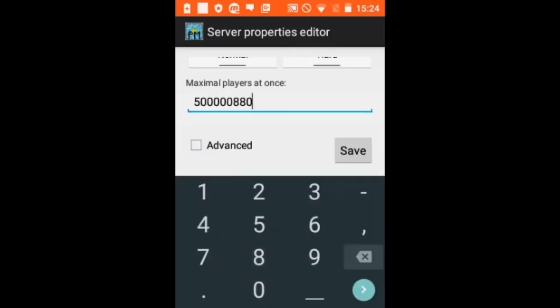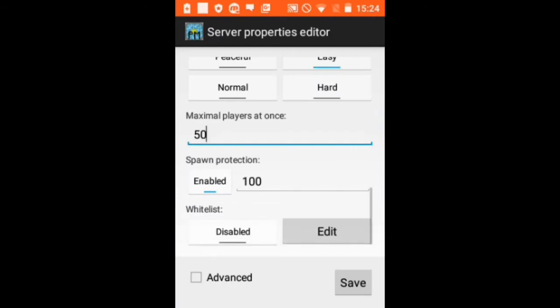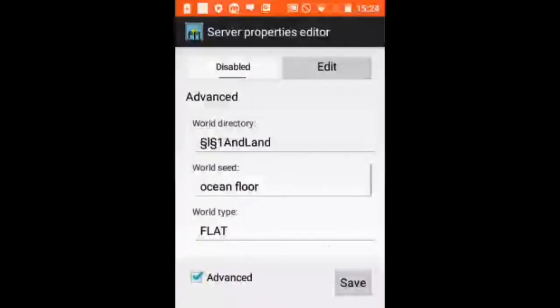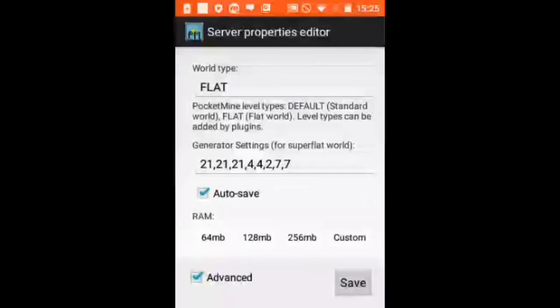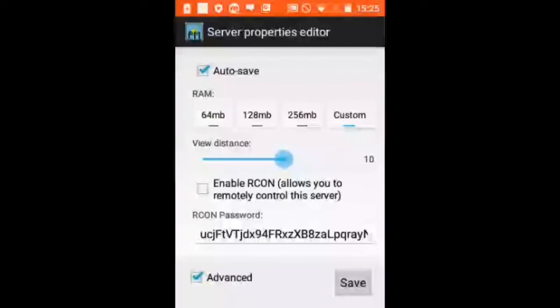You can check it out. Spawn protection, as always, is infinite. And by the way, this server creator — RocketMine MP — is 100% free and legit, and very easy. In the advanced section is the world directory — that's the name of the world of the server. World types don't really work. Autosave — you want to save automatically. The view distance: I don't recommend, and neither does the app recommend, getting the view distance higher than set, because it's gonna cause lag.